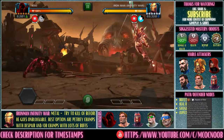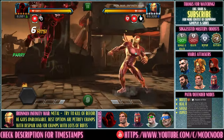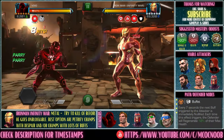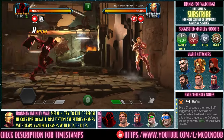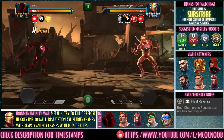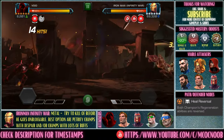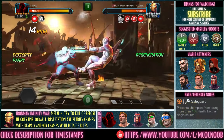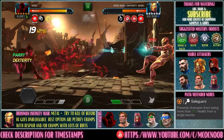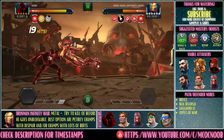The final fight before the boss is Iron Man Infinity War — I'm using Void here. My Void is unduped, but you'll need 3x3 Despair mastery or a duped Void for best results. The concept is to get petrify buffs on him and then just dex it out. He gets damage from heal reversal, plus extra damage from petrify, and with Despair mastery there's even more heal reversal. Void is a real MVP for this whole path — a duped Void can solo the entire path to the boss.